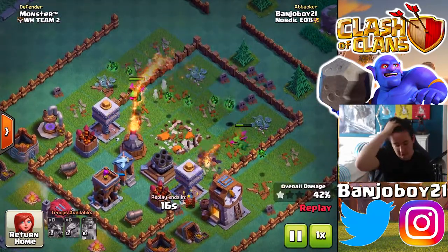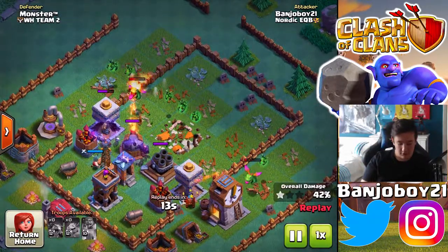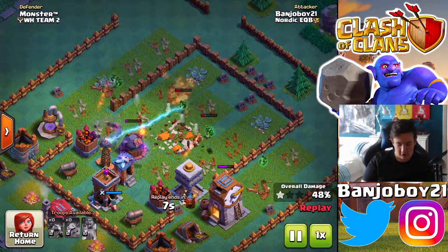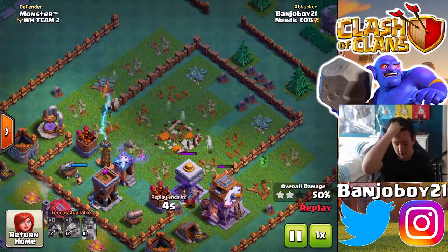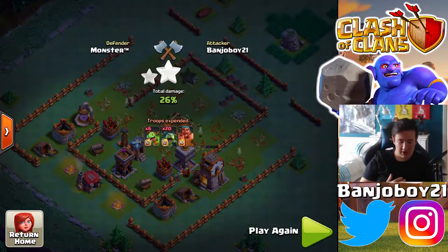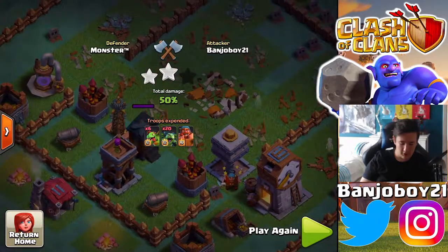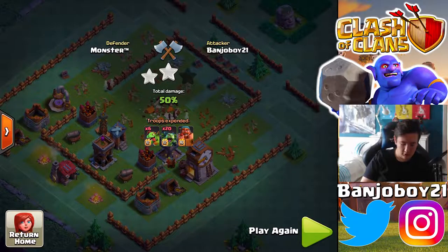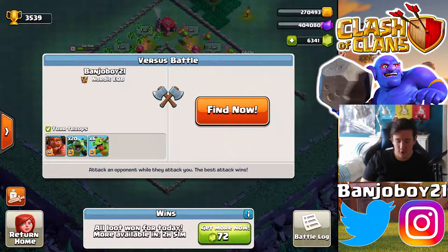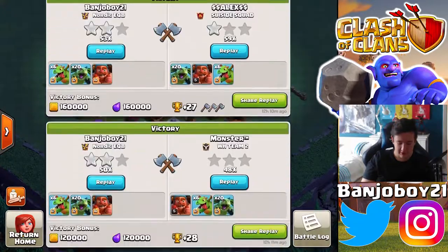Look how well the beta minions and baby dragons are doing here. That baby dragon was tanking it all out, which is just phenomenal. I almost clutched a two-star thanks to those beta minions, but my opinion on redoing this attack would be to use the battle machine at a later time — it was too early and got distracted by the guard post, and there were two double cannons in range. I should have also spread out the beta minions more, because the last air bomb strike killed a lot of them unfortunately.